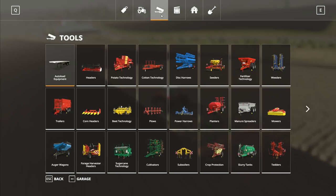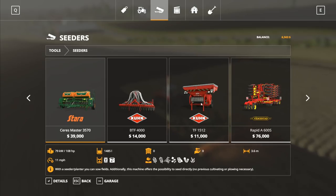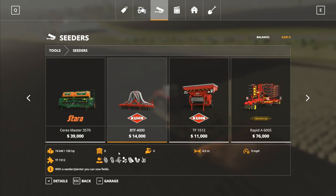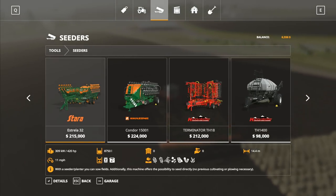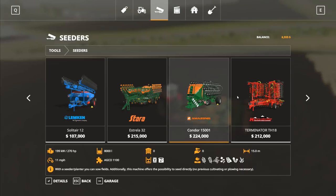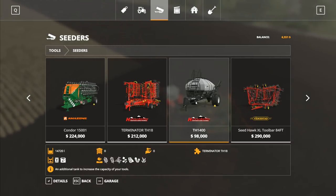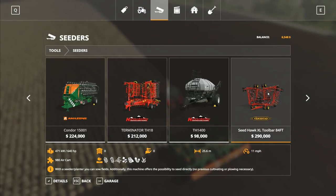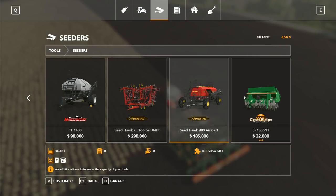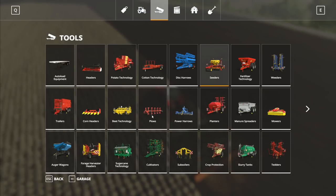Now let's have a look in the shop. Looking at the seeders — none of these have got options for planting maize. The Stara, the Amazon — and then that big bad boy up there — even the huge air cart doesn't carry for it. So we don't have the maize option in the seeders, it's not available there.